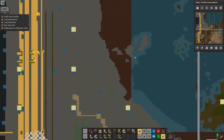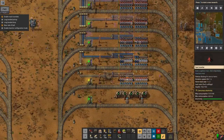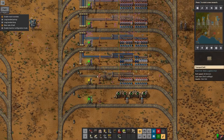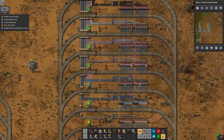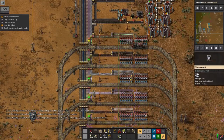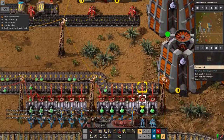While I'm training around up there, this is all basically working. We've got a quantity of the low density structures, the blue circuits are fine, batteries are okay for now, got electric engines coming in as well, titanium, silicon, coal, and then these green circuits are on the way coming back out of here.